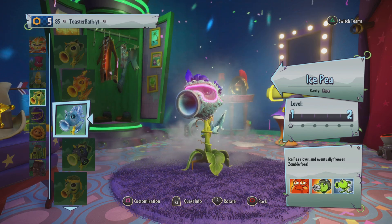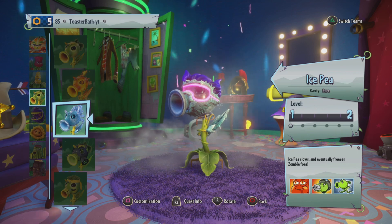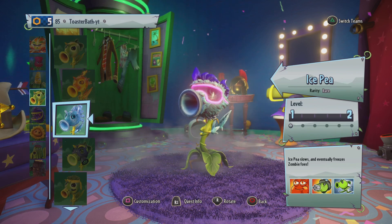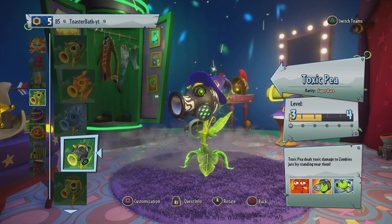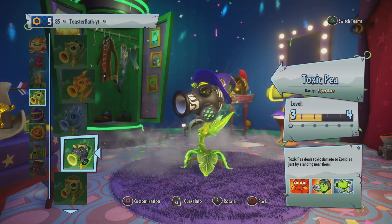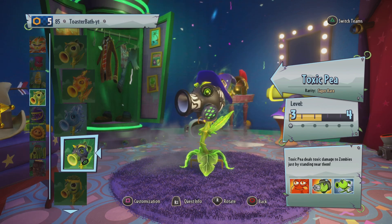Fire Pea: nothing too crazy, although I would target things like Imps as they are a bit faster than other zombies — you'll slow them down making it easier for your team. Ice Pea: aim for a crowd since you do splash damage that also applies DOT.